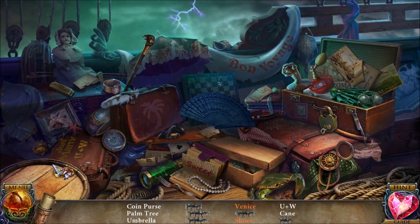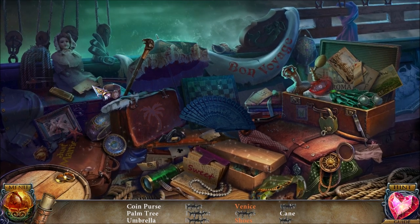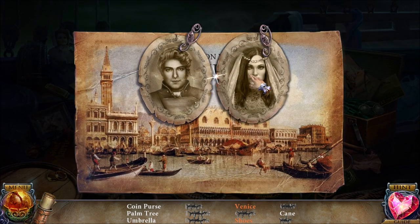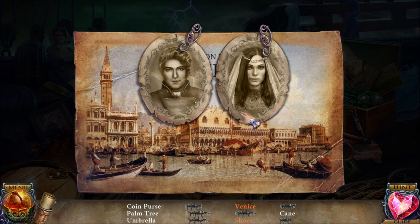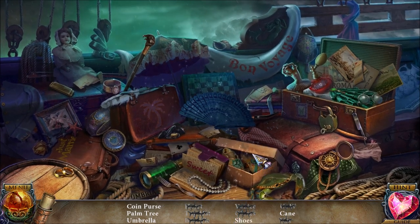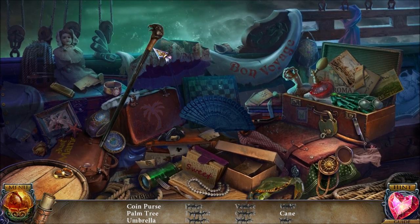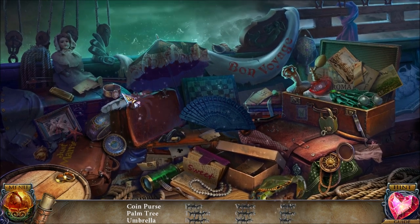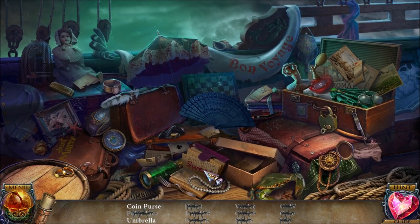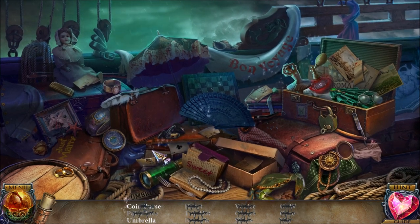I'm going to use this thing here on the suitcase — U plus W, Ursula plus Wood. Why is their wedding suitcase still here on the family's boat? They were going to go to Venice and live happily ever after. I feel kind of bad for Ursula now. We have shoes there, we have a cane.